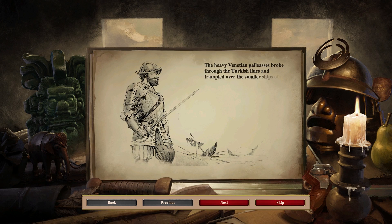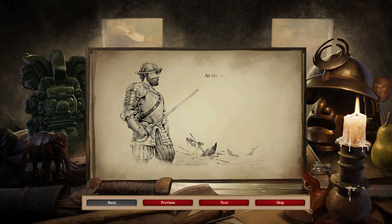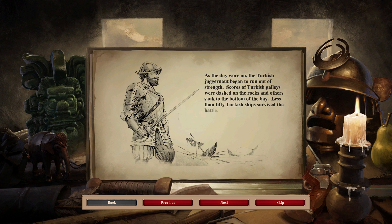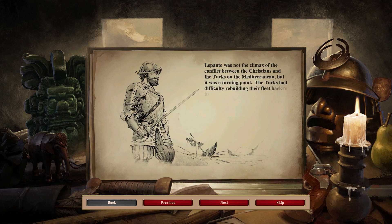The heavy Venetian galleasses broke through the Turkish lines and trampled over the smaller ships of the Turks, but there were too few of the galleasses to win the battle on their own. The Spanish and Venetians attempted to grapple and board the Turkish ships where the superior experience and weapons of the Christian sailors could be brought to bear. As the day wore on, the Turkish juggernaut began to run out of strength. Scores of Turkish galleys were dashed on the rocks and others sank to the bottom of the bay. Less than 50 Turkish ships survived the battle. Lepanto was not the climax of the conflict between the Christians and the Turks on the Mediterranean, but it was a turning point.